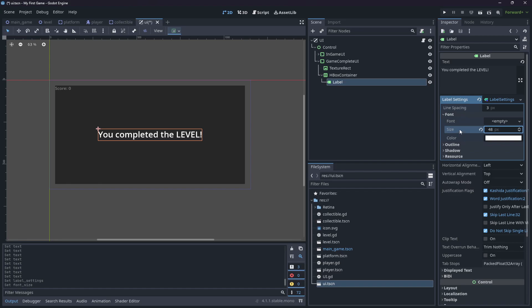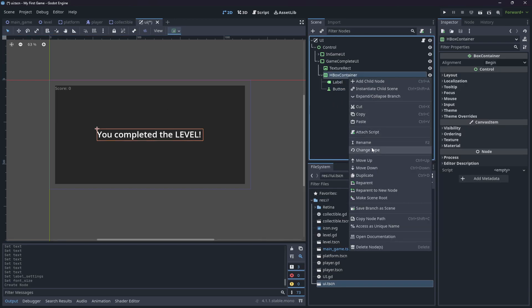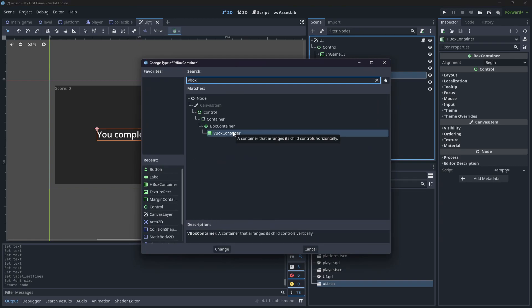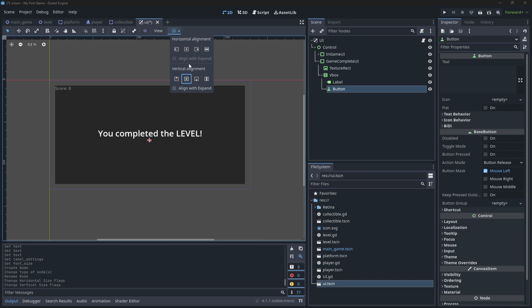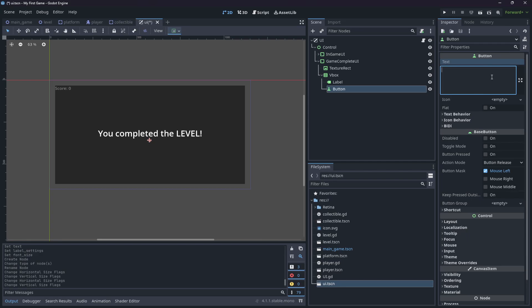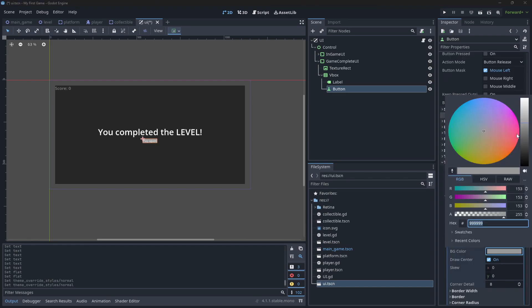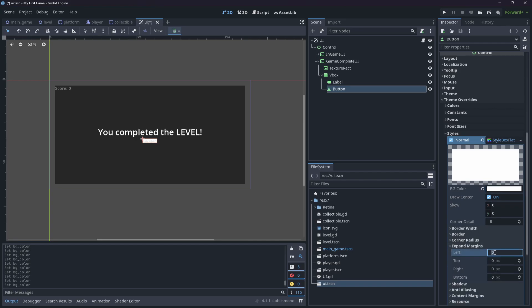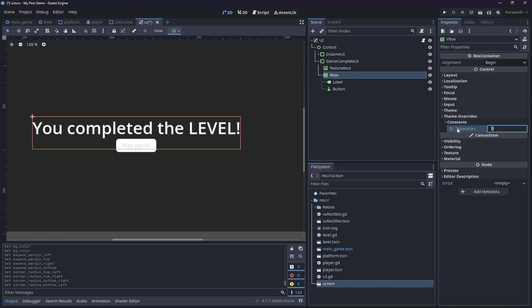Give the label a font size of 48. Add a Button beneath it for restarting. The container should actually be a VBoxContainer so elements stack vertically — rename it to 'vbox'. Set the button's alignment to center and label it 'Play Again'. In the button's Styles, add a StyleBoxFlat, set the background color to white, add content margins of 16, 8, 16, 8, and add corner radii of 8, 8, 8, 8 for rounded corners.